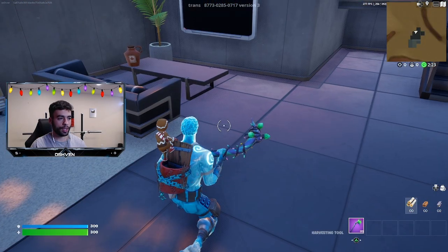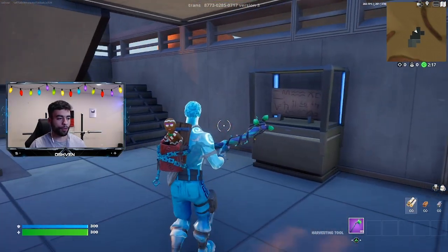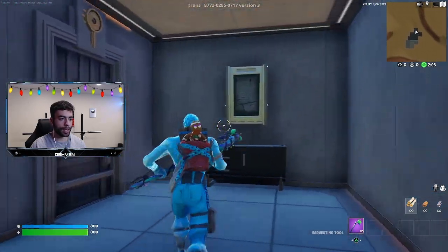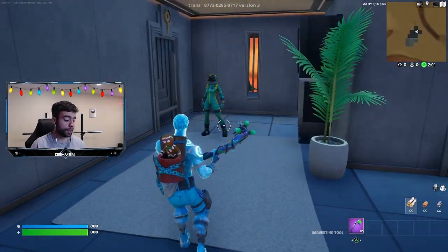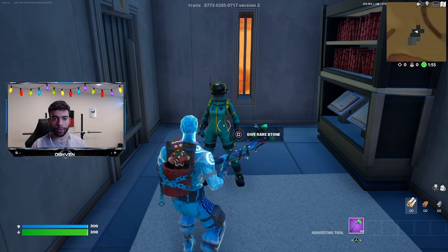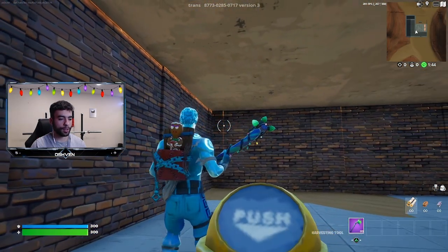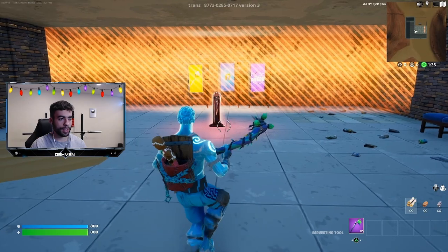We spawn back to the main location. From here we head up the stairs and notice that this time around there's an NPC right here where we originally spawned - this NPC was not here before, but it's now here because we've done all the steps properly. All I've got to do is give the rare stones we looted from the meteor, and we spawn to this secret room.